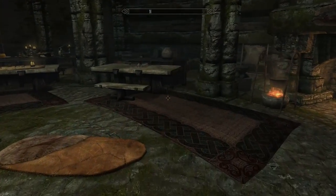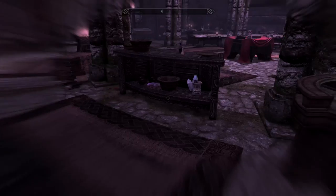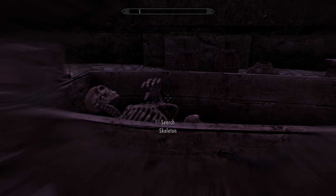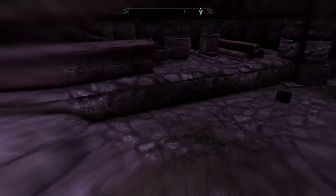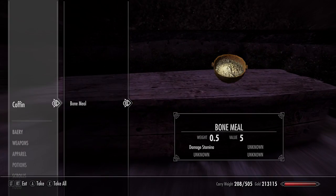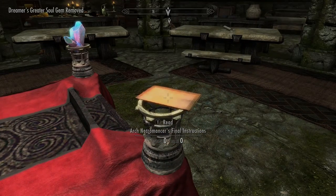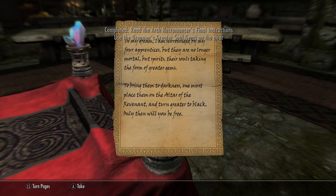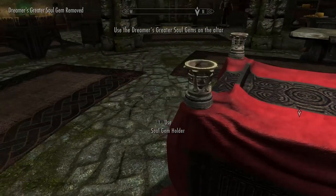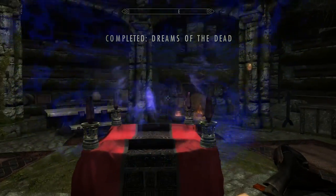Before you can find the gems, you are going to need to have a sleep, and this will start a dream state. I don't think you can find these gems until you go into this dream state. One of them is in the skeleton in the coffin, the second should be in a coffin on the ground level, and the third should be in another coffin. I believe I picked up one when it was inside the safe or close by. Read the note, remove it, place the gems in the gem holders, and activate the Altar of the Revenant to complete this next sequence.